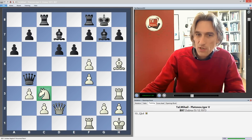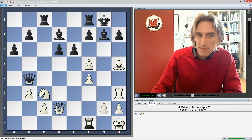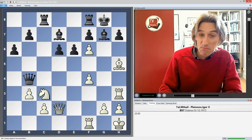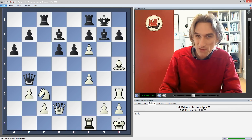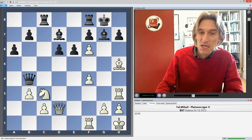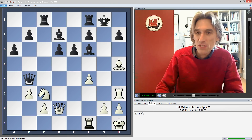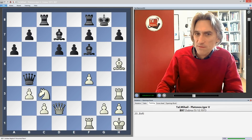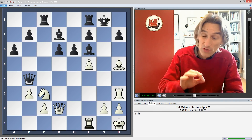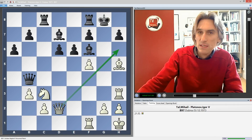So what did Tal do? He played an excellent move. My computer tells me that objectively this is simply a losing move, but this is by far the most dangerous move, and this is the difference between human chess and computer chess. Someone like Tal had an unerring instinct for moves that were highly unpleasant for his opponent to meet. He first gives up one pawn and then plays f5 — compared to the variation we've just looked at, you can see that the queen's diagonal to the kingside has been opened. It's all about communication.